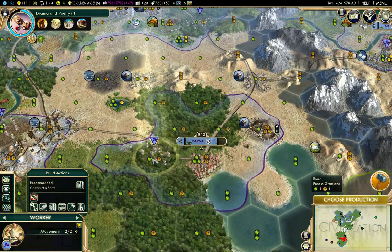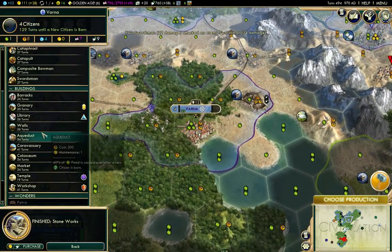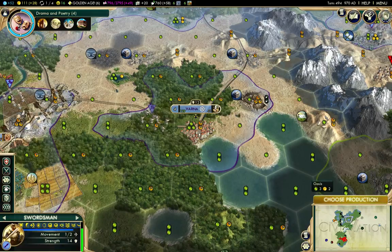Well, it's all grassland - grassland, grassland, grassland, grassland. That's not so ideal. I'm going to build farms there. Okay, that was Stoneworks there and workshop there.